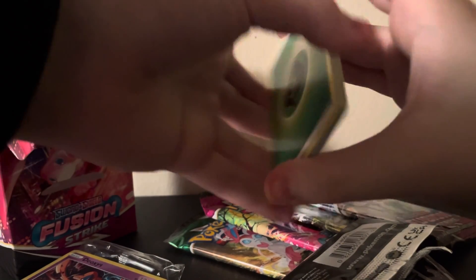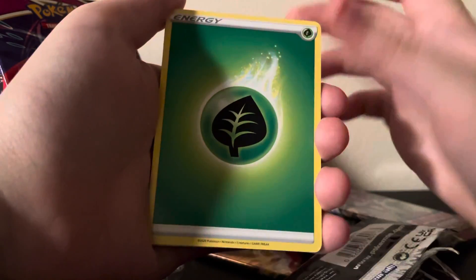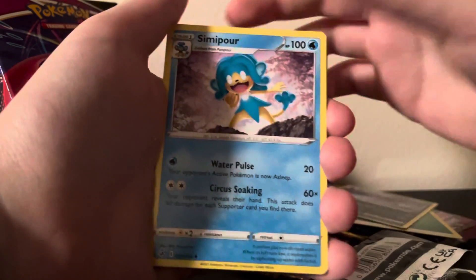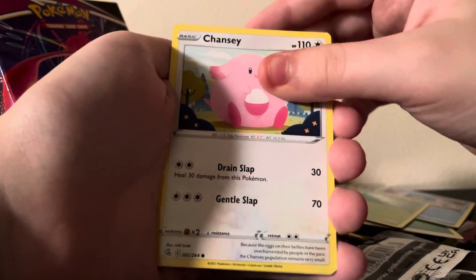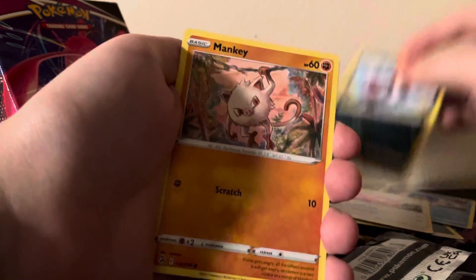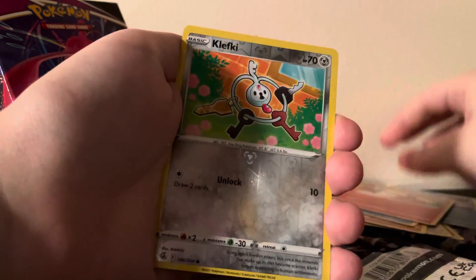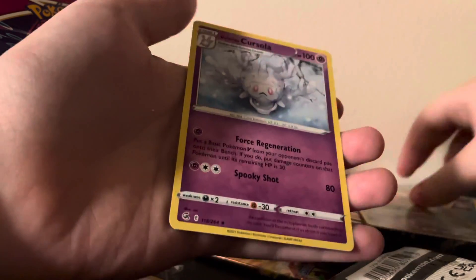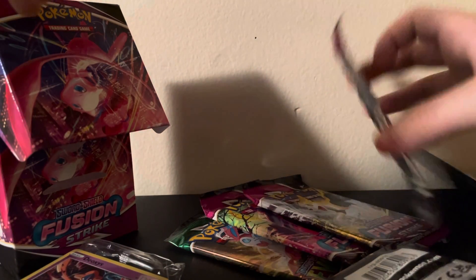I'm looking at the camera looking at these cards. Alright, let's start. We've got Leaf Energy, Zoroark, Swinub, Metapod, Chansey — I like that art for Chansey, he's cute — Galarian Zigzagoon, Mankey, Clauncher, Growlithe, Klefki, and a Galarian Cursola regular rare. That's fine, we've still got four more packs.